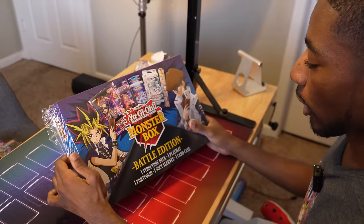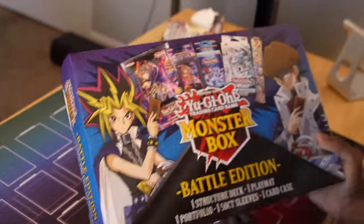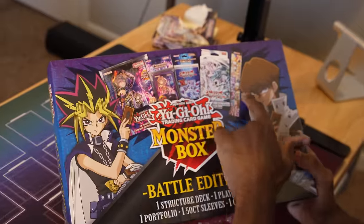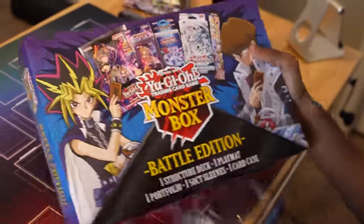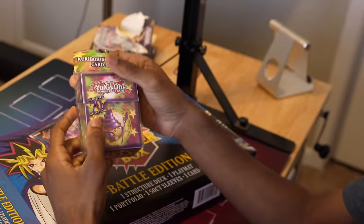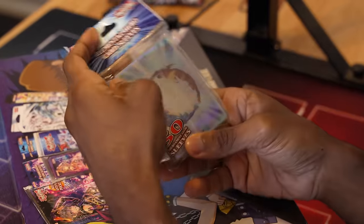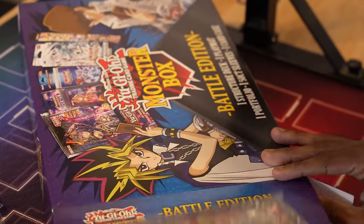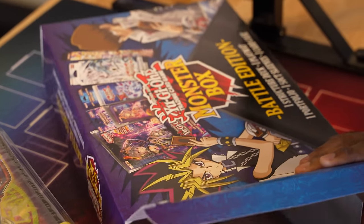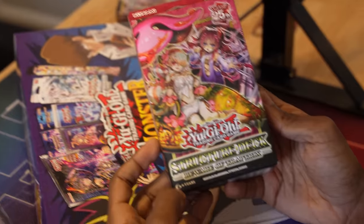Alright, it's the Monster Box Battle Edition — I wonder which accessories I'll get. As long as I don't also get the Cyberstrike structure deck, I'll be happy. First, the card case — Kuriboh. The mat — Albaz and Ecclesia. The sleeves — Elemental Heroes. The portfolio — also Kuriboh. And the star of the show, our deck is... Structure Deck: Beware of Trap Tricks!